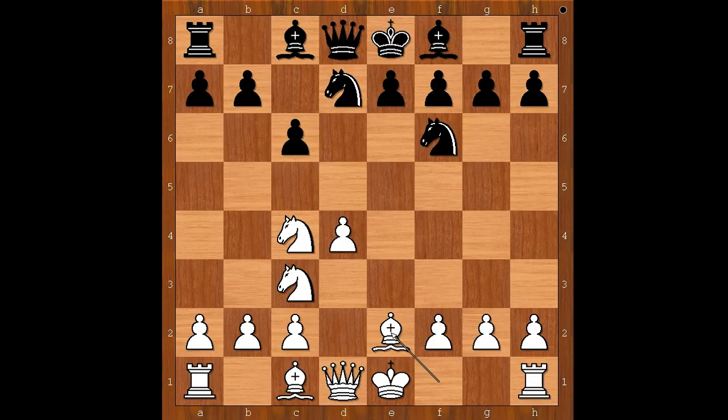Bishop to e2. Black to move — g6 was played. Another way to go is e6. White to move. Perhaps developing the white dark-square bishop comes to mind, but Max Weiss wanted to attack. He played d5.